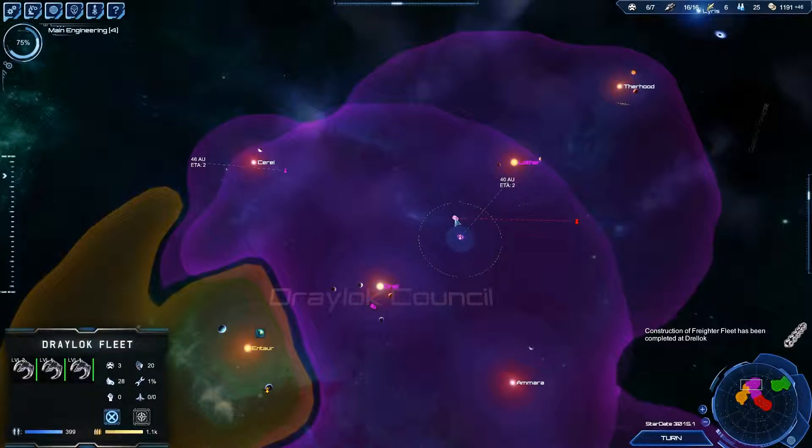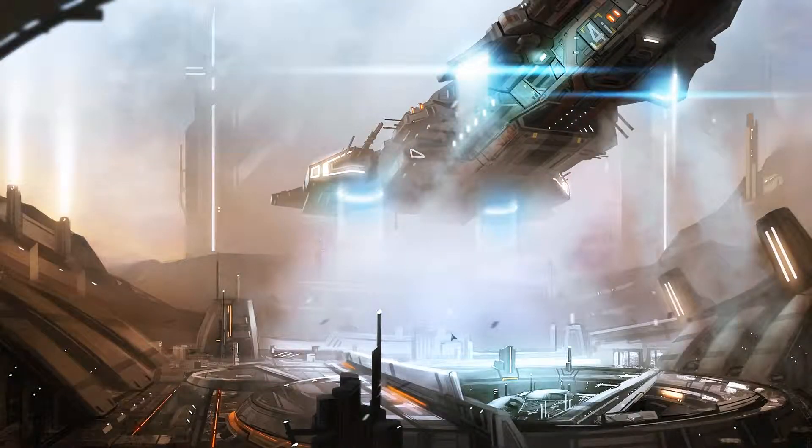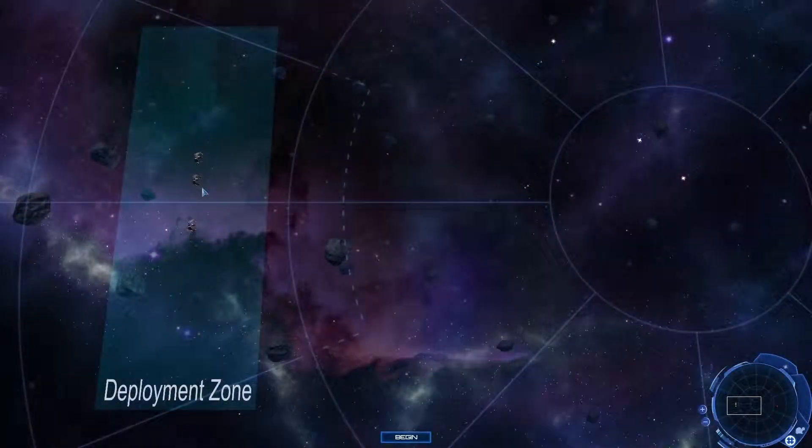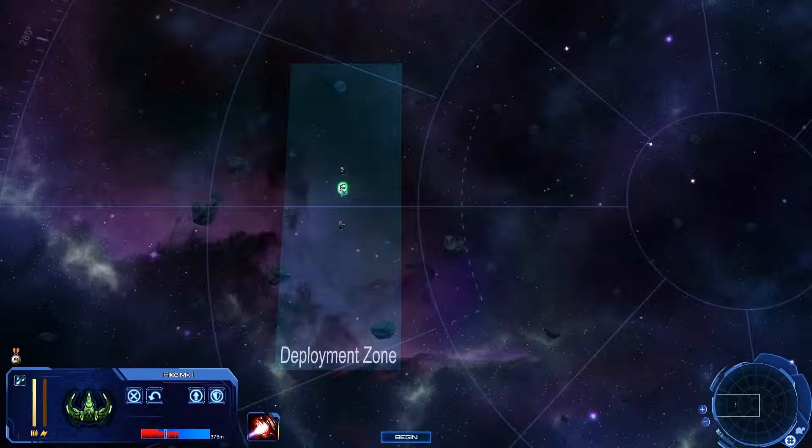Yeah, this bugger is going after my thing. No chance. So hopefully we get this before he kills my thing. Now we've never done an open space battle against pirates with our little pikes and stuff. It's against one tiny ship, so we should be okay. We've got two pikes. So we'll set the pikes back, we'll set the scythe forward.